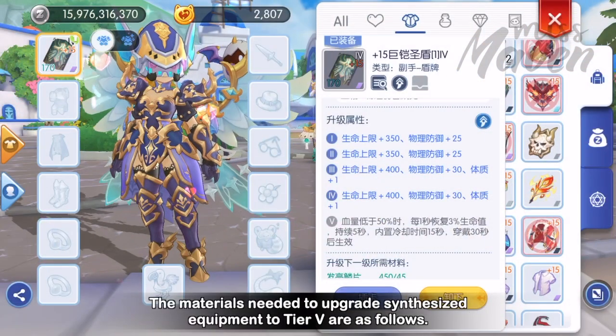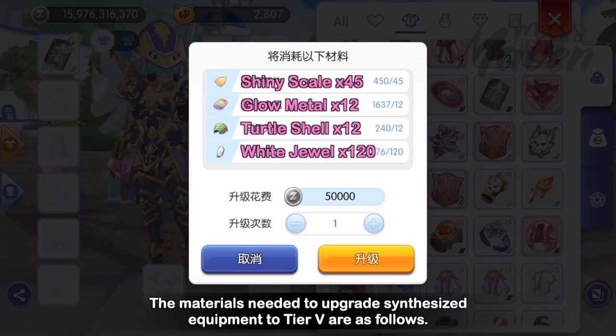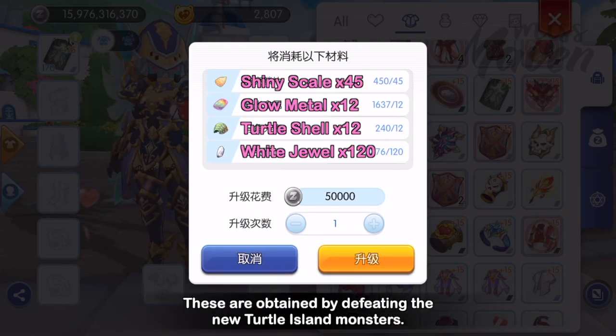The materials needed to upgrade synthesized equipment to tier 5 are obtained by defeating the new Turtle Island monsters.